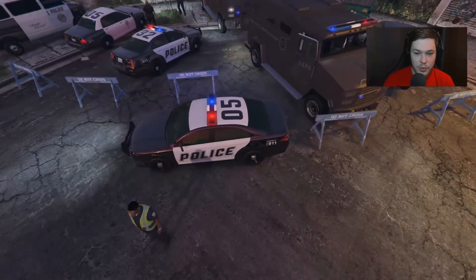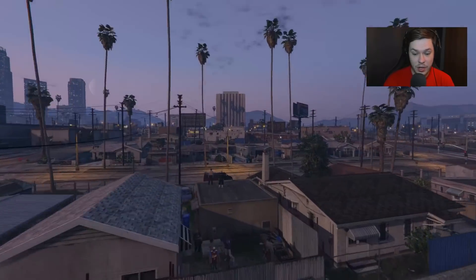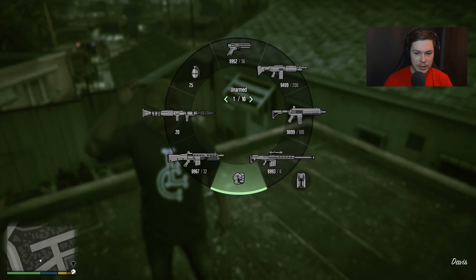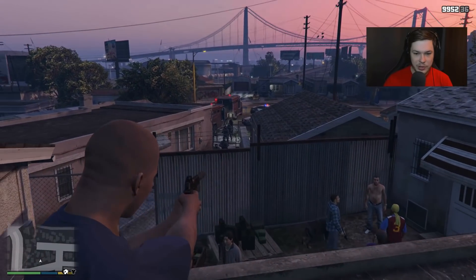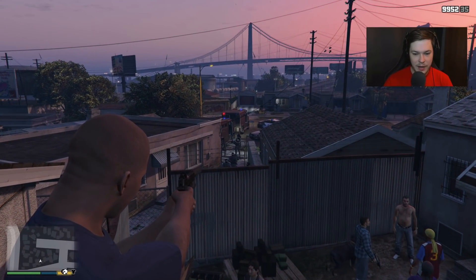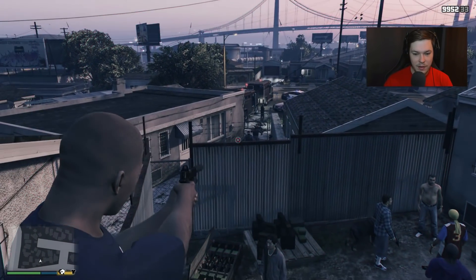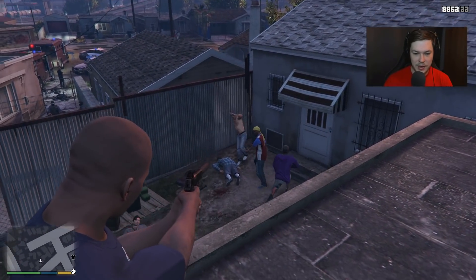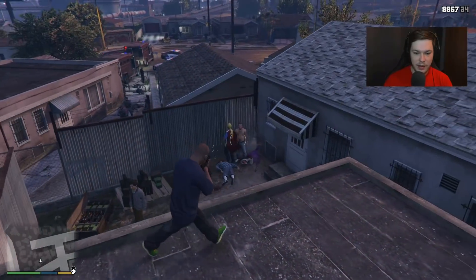I thought, what if we played as the gangster and tried to shoot the police? Let's try. If we go up here, the police might attack us, but let's see if we just shoot one of the officers. Nothing — nothing happens. They're just set to friendly. What about the gangsters? Oh, they're all set to friendly too. That's a shame.